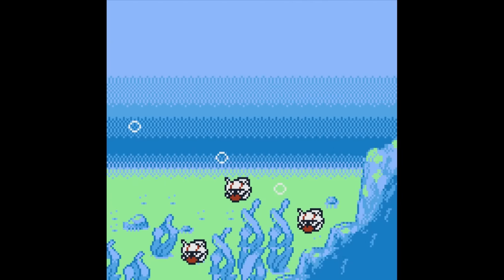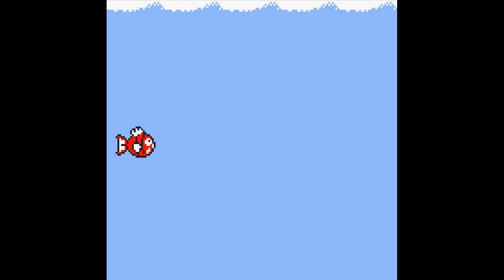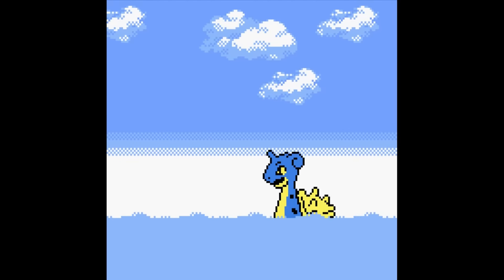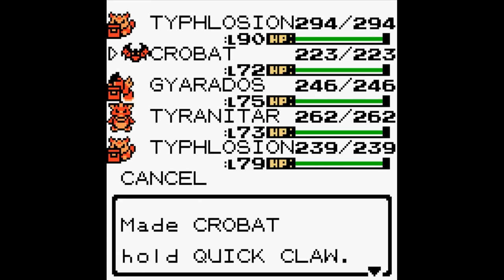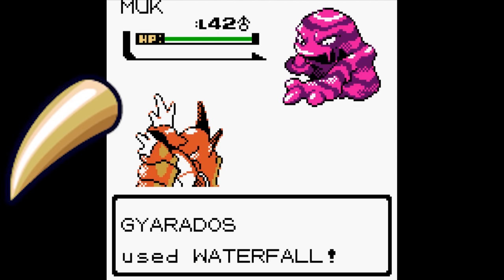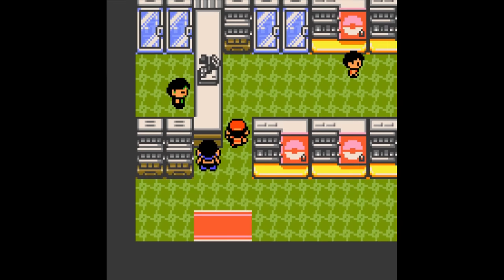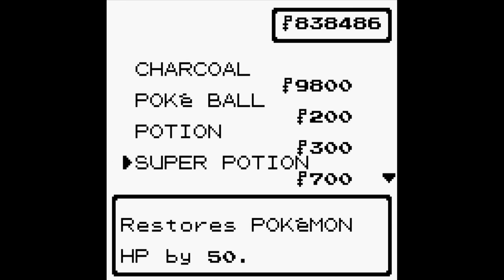Moving on to the Generation 2 games, you're probably wondering how in the world can these games top that 100 Poké Dollar Antidote from Red and Blue? Surely it can't be done, right? Well, my friends, it definitely can be. The Generation 2 games introduce the ability for you to give your Pokémon items to hold on to. Some of these items, like the Lucky Egg and Quick Claw, give you benefits in battle, while others, like Mail, are just for fun. If you check most Pokémarts in the game, like the one in Azalea Town, you'll find Mail for sale for only 50 Poké Dollars.